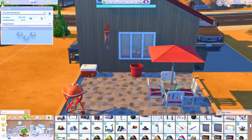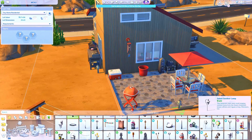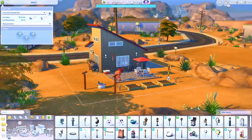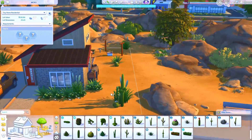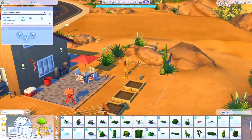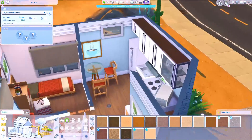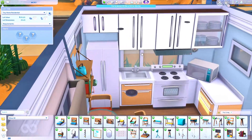I really wanted the sim who lives here to be into the outdoors — they have gardening, a sitting area, laundry outside, a flower arranging station, and a beekeeper setup. There's no easel or computer, so I imagine whoever lives here is very outdoorsy: gardening, doing bee stuff, getting honey, arranging flowers, having people over for water balloon fights in the backyard.